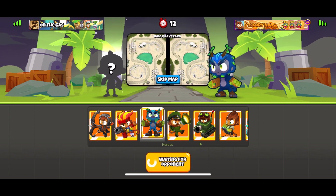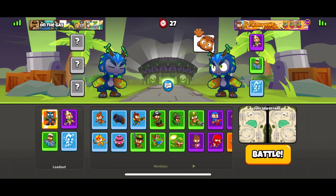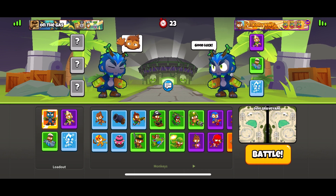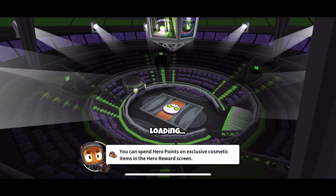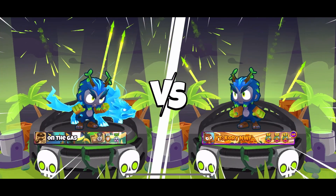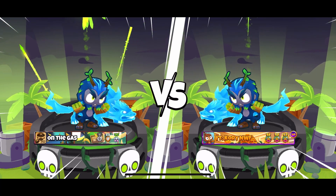So we've got OnTheGas as our first opponent for the day, and I'm just trying to get to Hall of Masters here. Good luck — this is a good map for us. He's also got Druid, so I wonder if he's doing the same strat as we are. Good luck, have fun, and GG's only. Let's jump on in and see what we can do.